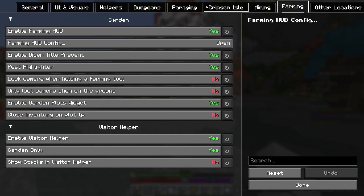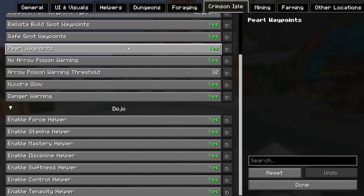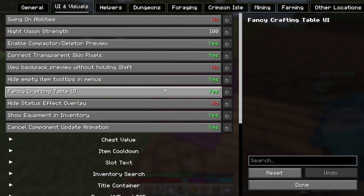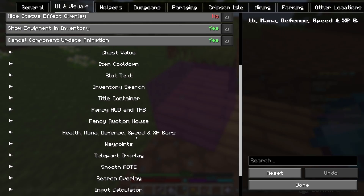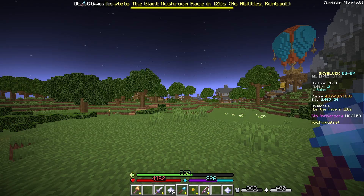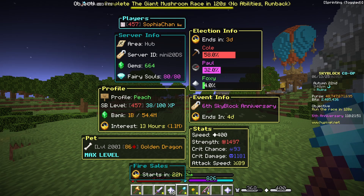There's mining, farming, and Crimson Isles features too — you can look through it yourself when you get the mod. There are a bunch of custom UI and visuals they've added into the mod; I like some of them, not all, but personally some are very nice. They have a custom tab list which you can alter and change — a lot of people like it, a lot of people don't — you can have it on or off.